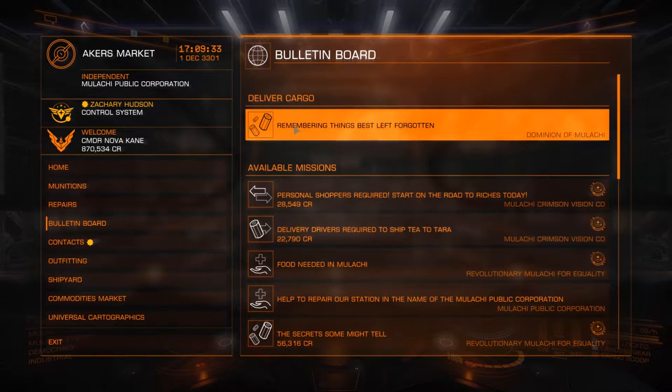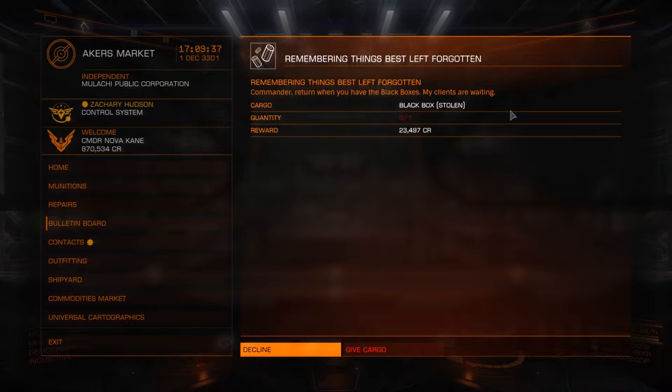We can see when we've found the black box, we can deliver it here and give cargo. One thing to also consider is that you may have a black box in your hold already - you may have found it in an unidentified signal source you randomly came across before you even found the mission. The black box you're carrying will be acceptable for the mission. So if you're coming back having smuggled in some black boxes or other stuff you found, then check the bulletin board to make sure no one is actually looking for it, because then you can get paid more and get some reputation bonuses. Decline doesn't cancel the mission - it just means 'would you like to give me a black box now?' Well, I don't have any, so I'm going to decline that request.